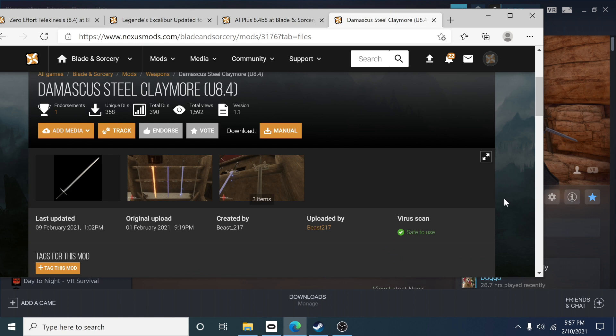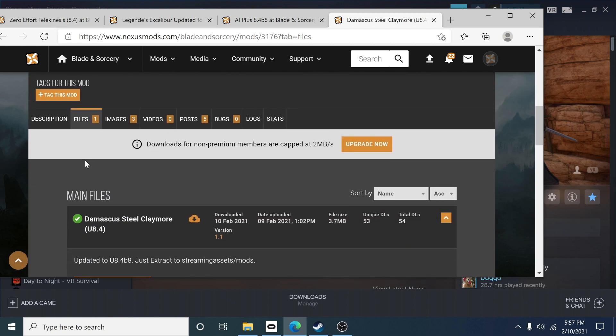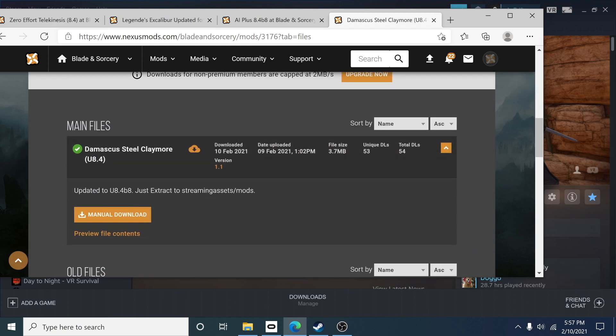Let's take a look at an example. If you want to install a mod, here I'm looking at the Damascus Steel Claymore by Beast 217. When you go down to the files tab — this is the most important part — it tells you right here this is for U8.4 beta 8, letting you know it's up to date with the most current version.